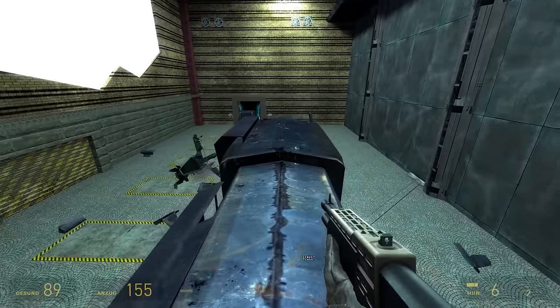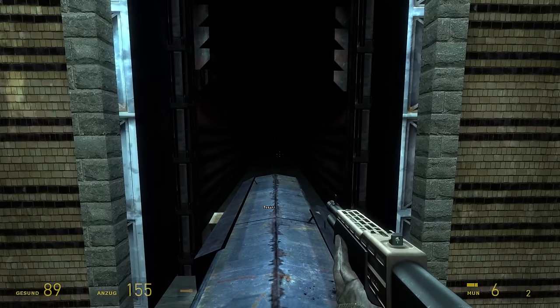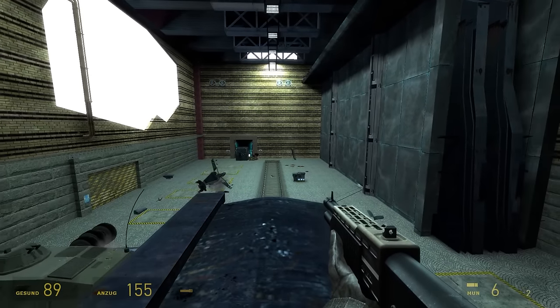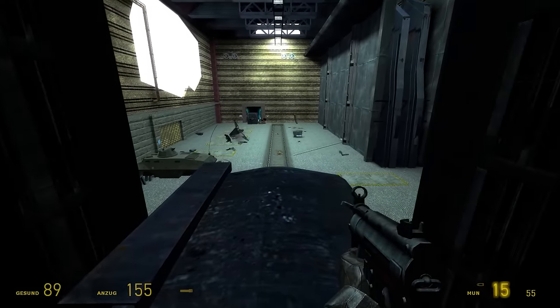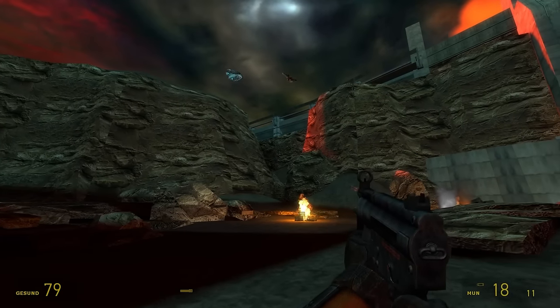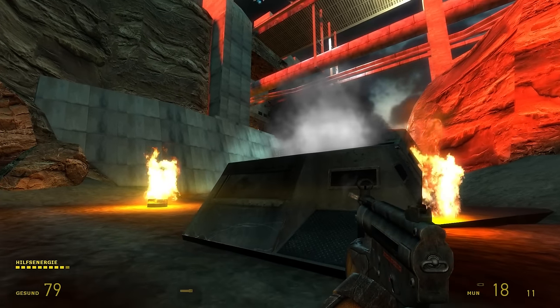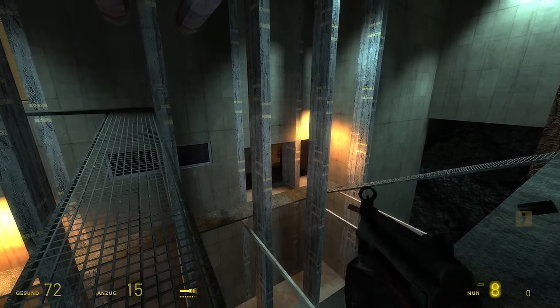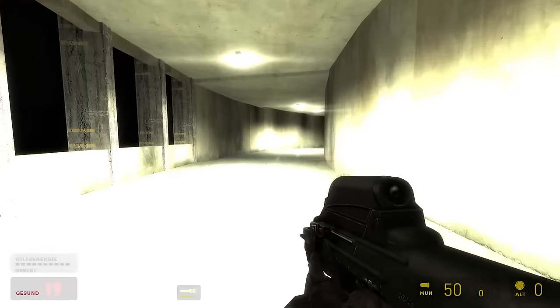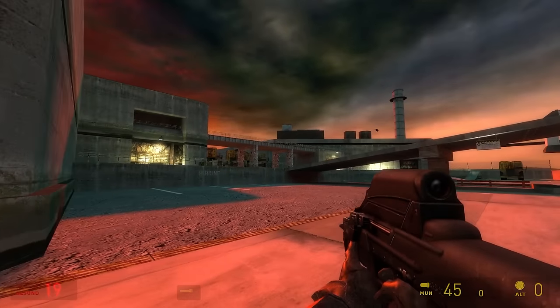In a very surprising turn of events, this whole scenario of Gordon getting on a train in the prison and then reaching the air exchange on it is very accurate to one of the original storyline drafts. This was the first thing in my hours of playthroughs that made me genuinely impressed that the mod got at least one thing right. The air exchange however looks completely different — it's just the normal beta map now, no more trees or wooden structures. Just the classic map with a one-shot sniper and a kid. My fucking eyes are bleeding from the bloom.